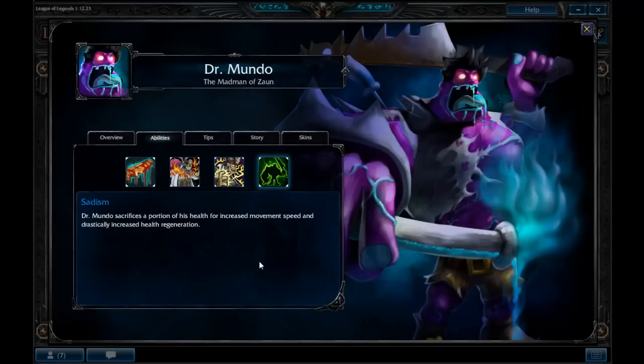The fourth ability is Sadism. Dr. Mundo sacrifices a portion of his own health, which gives him increased movement speed and significant health regeneration. This is a great ability for chasing, getting away, and initiating fights. With this ability active, he's very difficult to kill unless you can burst him down.